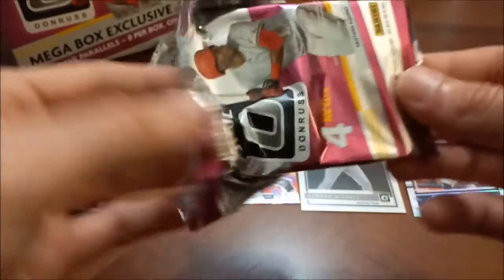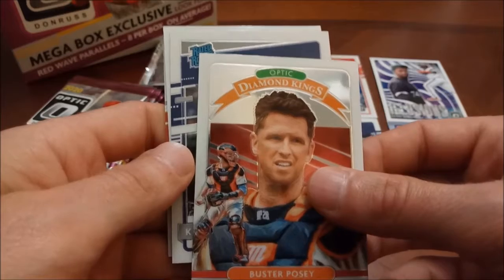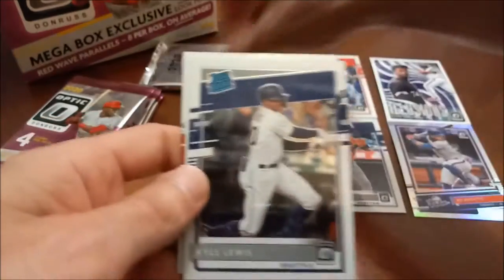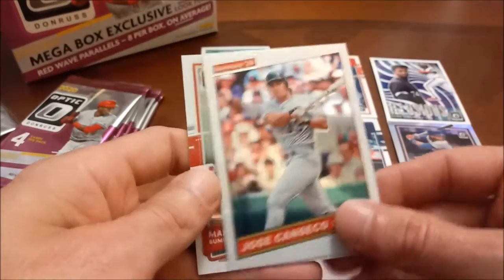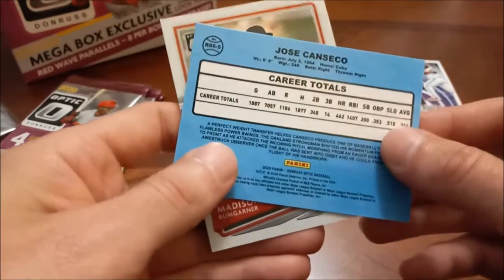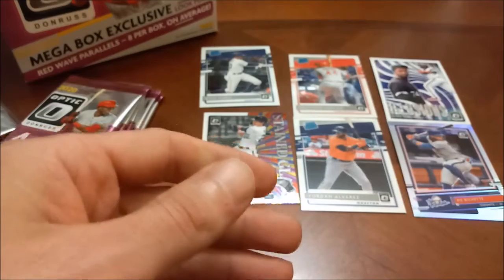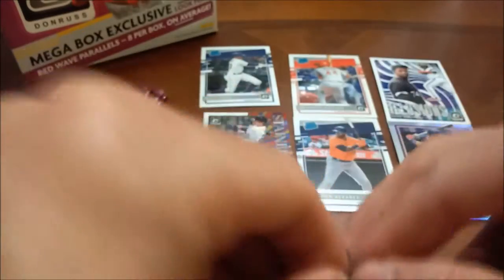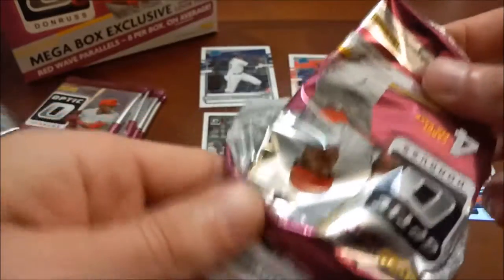Optic Baseball has been hard to find in my area, but it's been easier to find than Optic Basketball — considering you're watching us open Optic Baseball and you have not yet seen us open Optic Basketball, and I don't know if you ever will. Posey Diamond Kings, next up Kyle Lewis rated rookie — another nice one. Next up we have Jose Canseco 86 design as an insert, and Madison Bumgarner is the last one. In Donruss the 86 design is the actual 86 design with the blue border, so I was curious if that was a parallel of some sort.